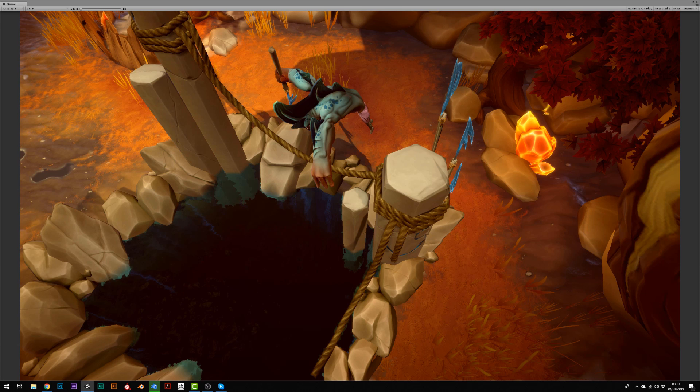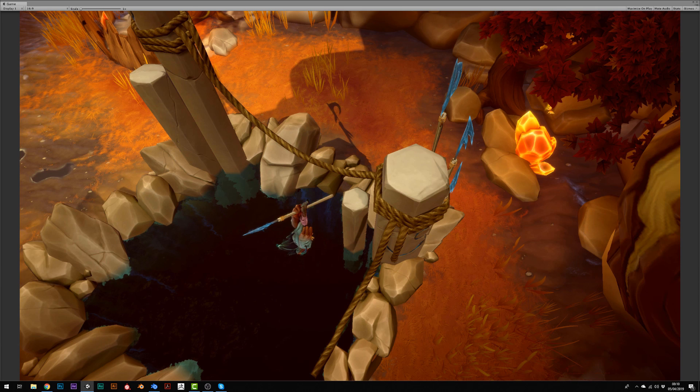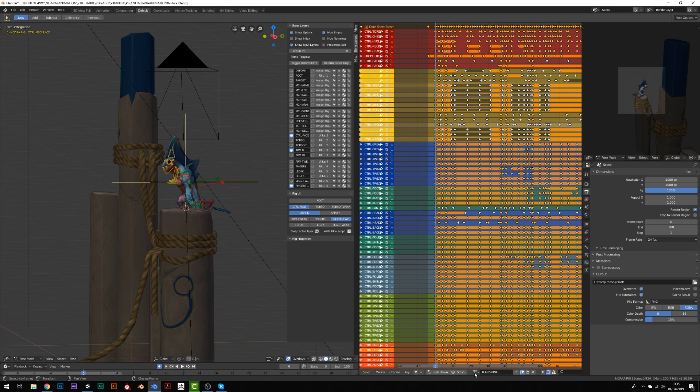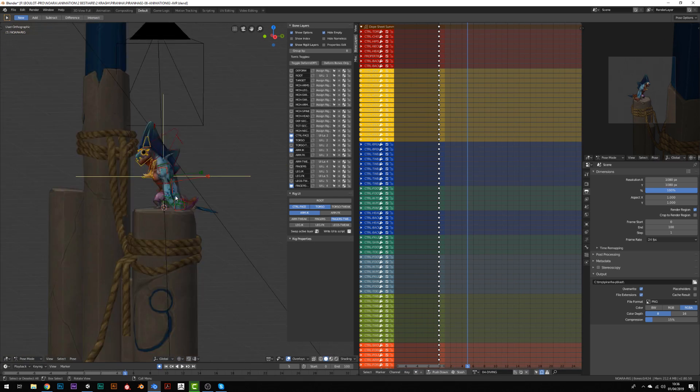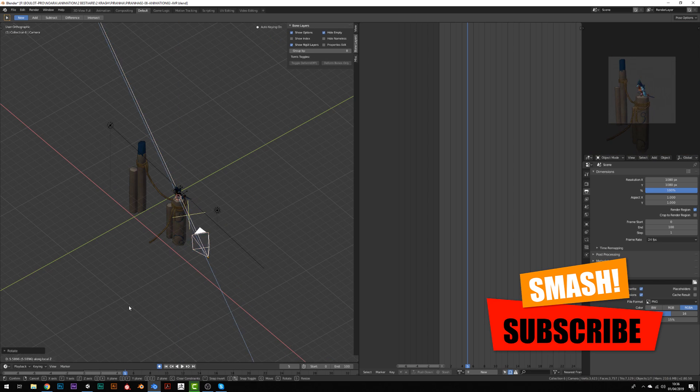The character is fleeing through the water while the building is collapsing. As usual, I will start with the blocking stage, so I will create a new animation, clean up the old one and start posing my character.